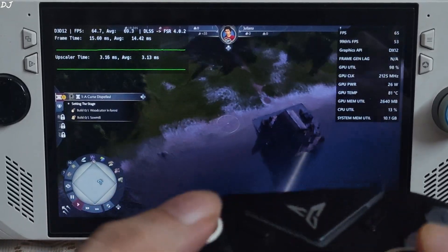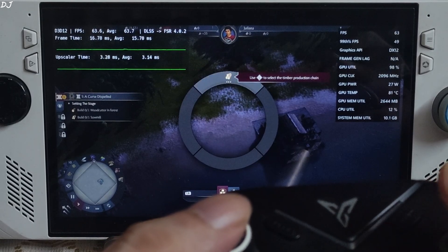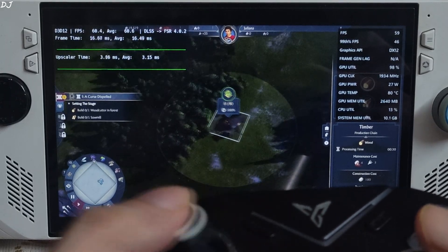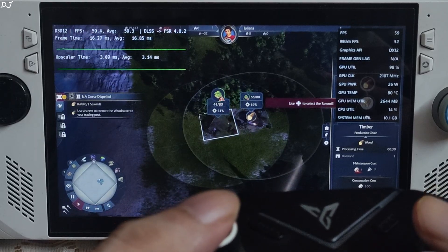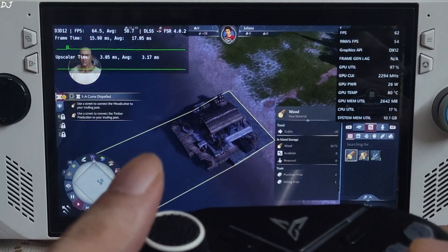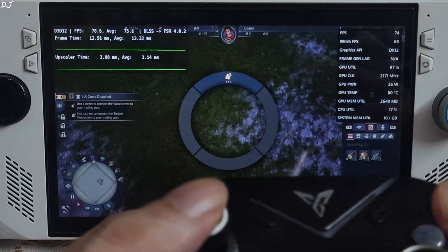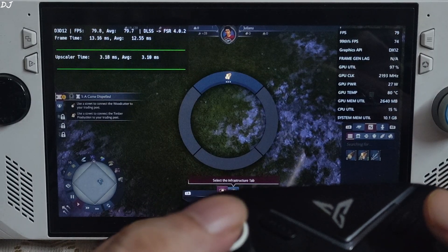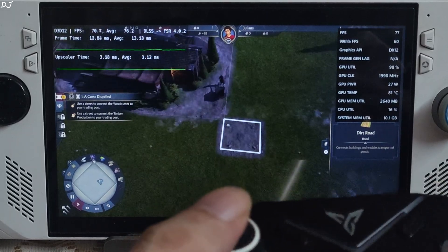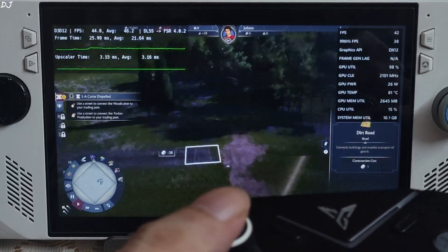Image quality is looking sharp. Open the radial menu by holding the right trigger. Need to construct a sawmill — select the woods here for timber. Place the building near the forest. We need to connect the buildings to our trading post by constructing roads — select the dirt road from the infrastructure menu. Game is definitely playable on ROG Ally and it does not stutter, which is a good thing. We're hitting the GPU bottleneck at around 43 FPS. VRAM usage is around 2.6 GB, and it will be variable depending on the size of your city.